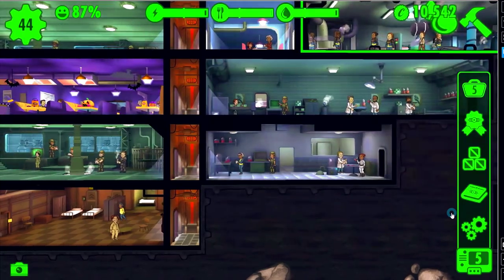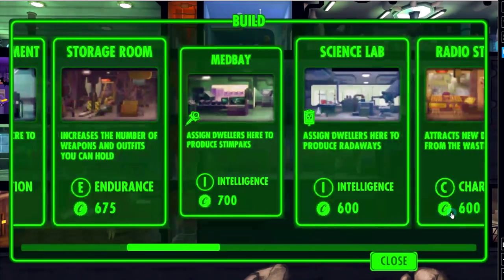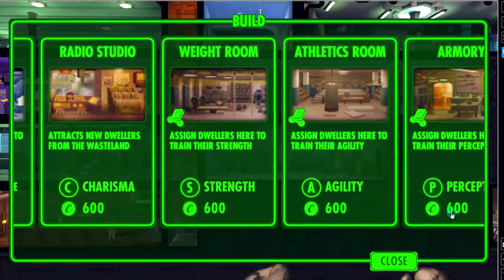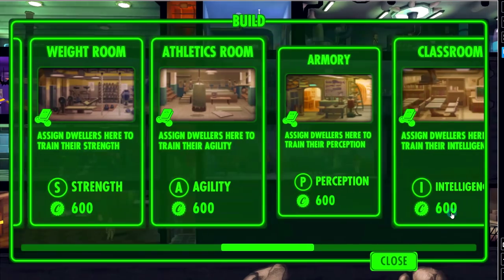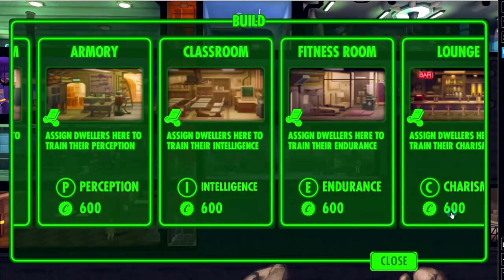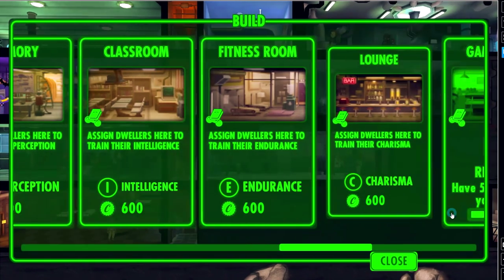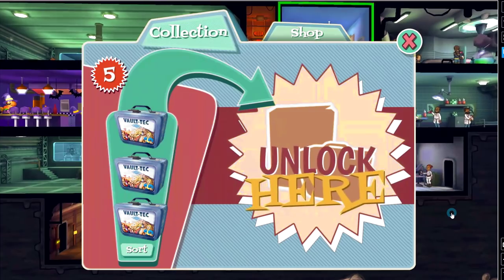Why don't we start with opening the lunchboxes, and then we're going to try to build our first training rooms. I have unlocked the radio studio - that's not a training room, it's a real radio studio that will attract dwellers. I've unlocked the weight room for strength, athletics for agility, armory for perception, the classroom for intelligence, the fitness room for endurance, and the lounge for charisma.